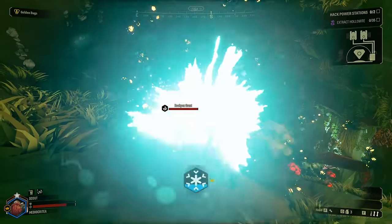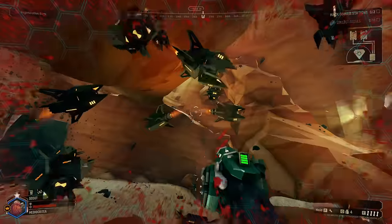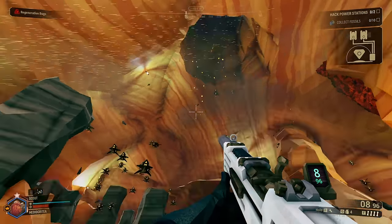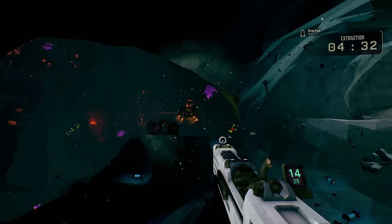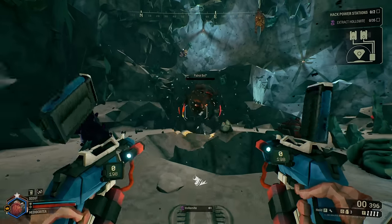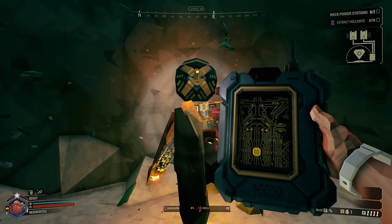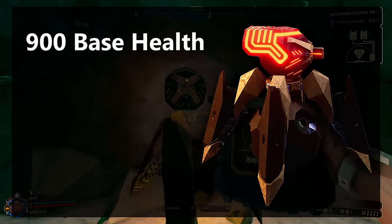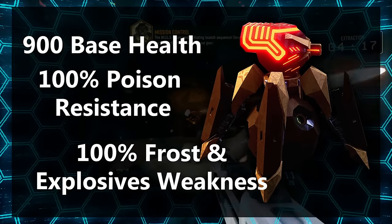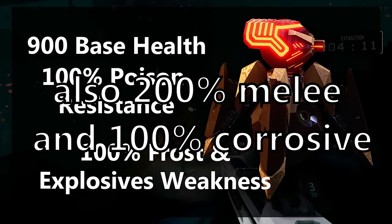Now for a speed round on Rival Tech — the robots. Shredders are the most common, and like the Shockers or Swarmers, their strength is in numbers. These guys have a 100% resistance to poison damage, and everything else will one-shot them. Patrol Bots can shoot lasers, shoot players, and fire missiles — super annoying. However, there's a chance that when you kill one, instead of exploding it stays alive, grey and glowing green — you can then hack it and have your own Patrol Bot. Patrol Bots have 900 health, a resistance to poison, and a 100% frost, 100% explosive, and 30% electrocution damage bonus, as well as a 200% melee and 100% corrosive weakness.